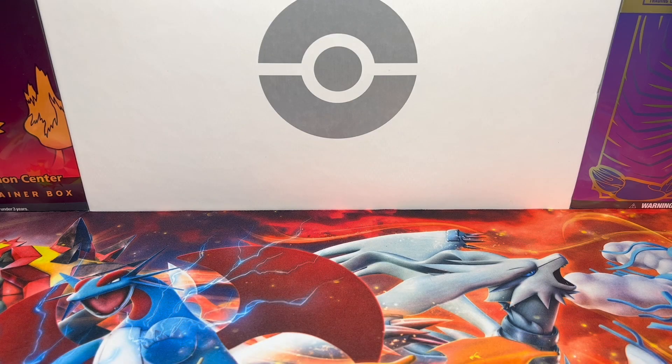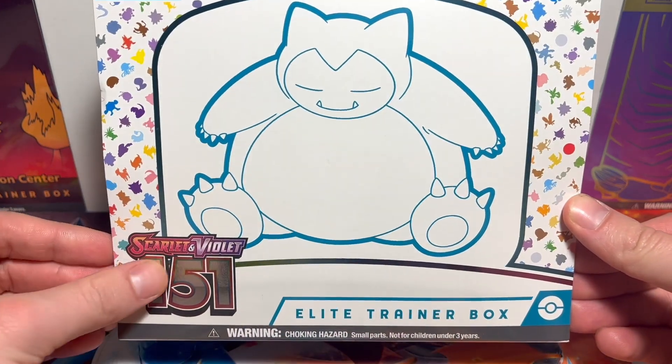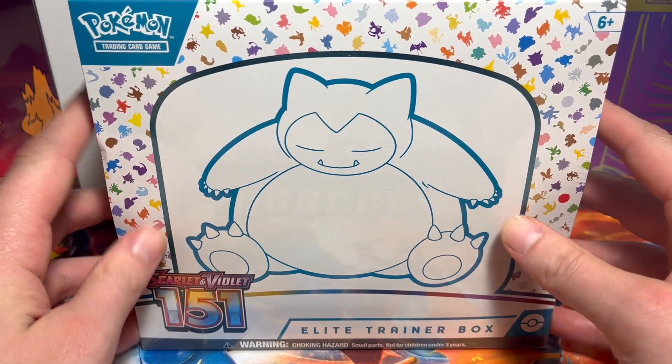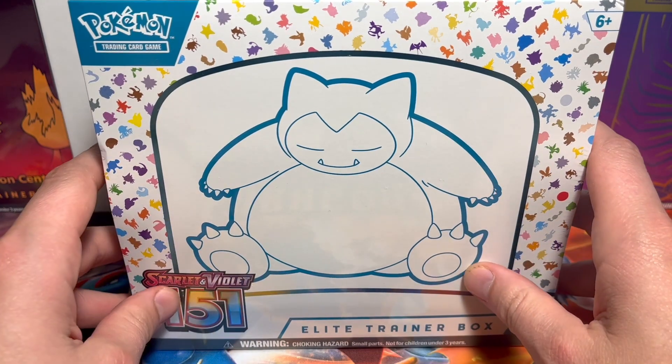What is up Poké People, welcome back to another video — also welcome to the nakama, the One Piece fans. Today we're opening this Scarlet and Violet 151 Elite Trainer Box. It's got nine packs and everything else that comes in an Elite Trainer Box, so let's open it up, I'll show you what's inside and we'll get to it.